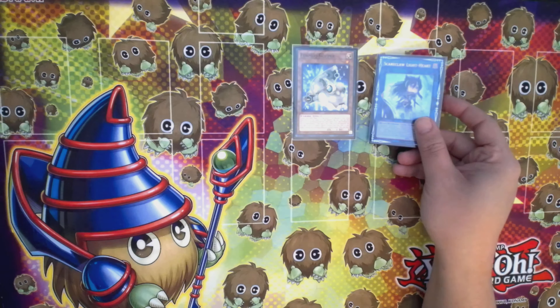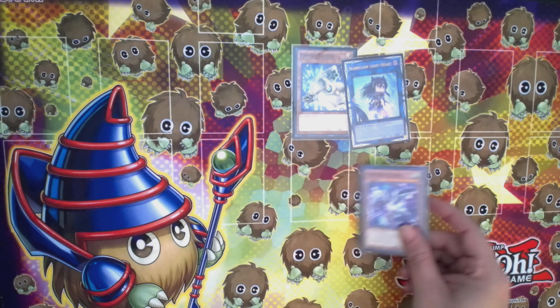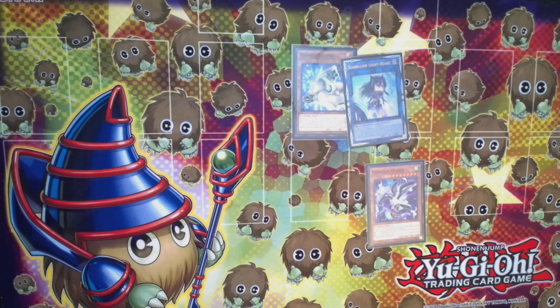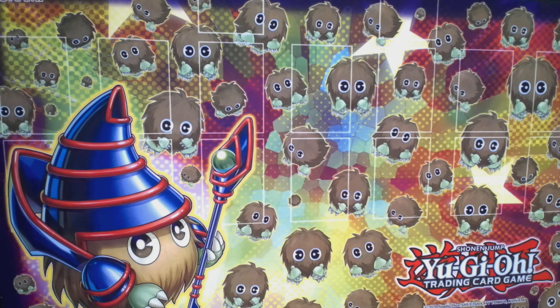The thing about Formud Skipper is if you can reveal Tryhard and then link summon into your Link 1, I think this is a legal play — since I just started I don't want to say it is — however, if it works the way I think it does, you'll be able to search Parallel Exceed as well as the field spell for Scareclaw monsters.